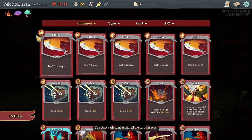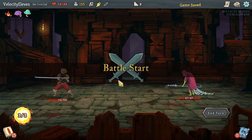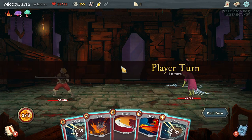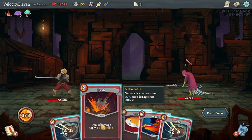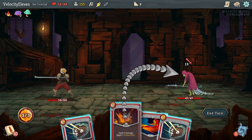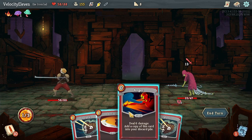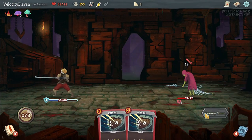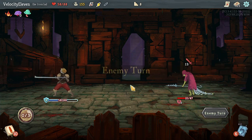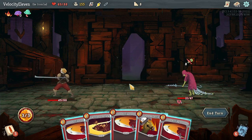Six damage for zero cost is nice, but I do need things to actually use my mana. My goal is going to be finding draw effects. I do get some shield - I get four block if I use three attacks in a turn. I can block some of that. I don't know how good this strategy is, but I've definitely got a strategy going.